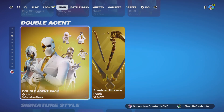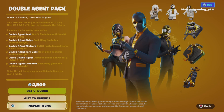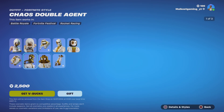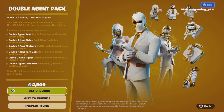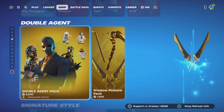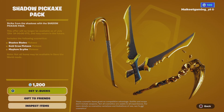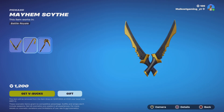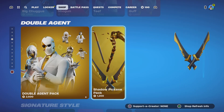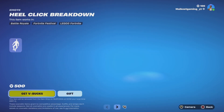As I already showed yesterday, he's still here with multiple styles for each of the cosmetics — 2500 V-Bucks. It's a good pack. The shuttle pickaxe set is pretty much the same thing, black and gold, 1200. And the hook is still here.